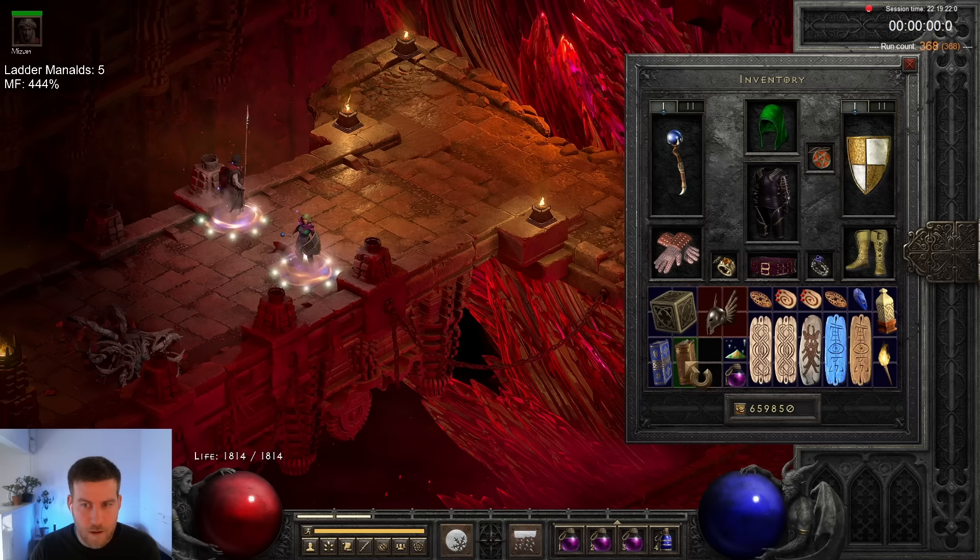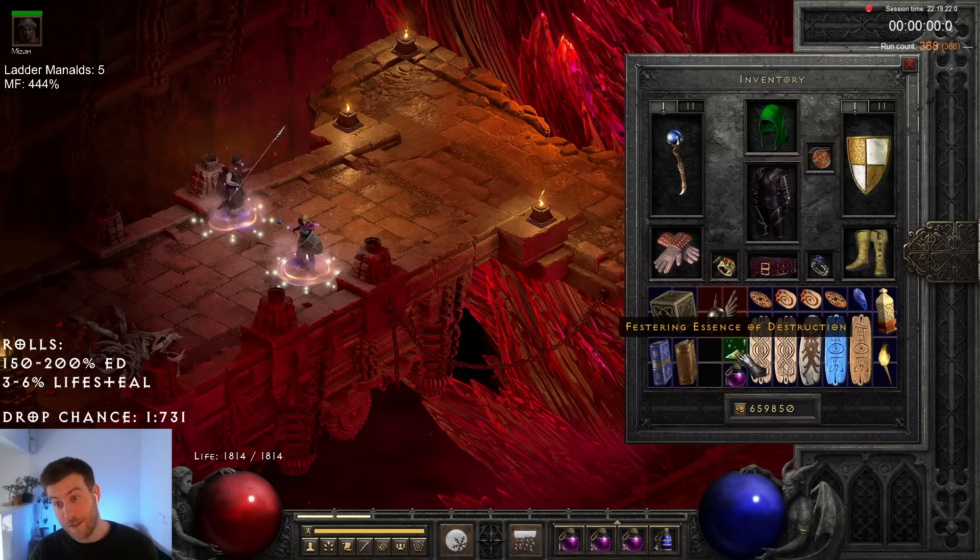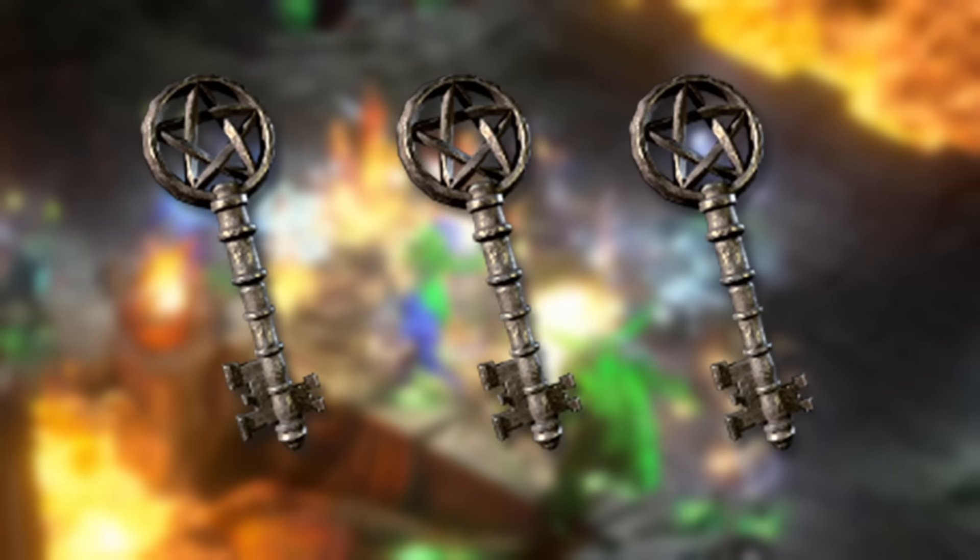4-165. Well, we got the essence, so good run overall. I traded a lot of these essences for 2-3 keys so I could do bulk torch IDs and giveaways on livestream.